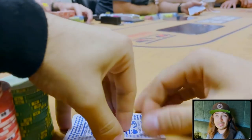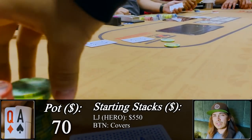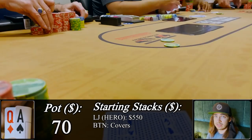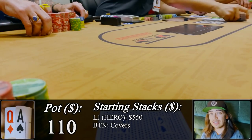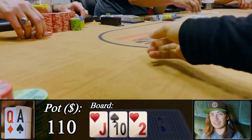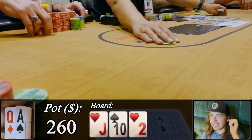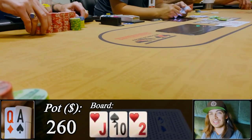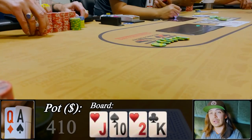We've got ace-queen offsuit — a familiar hand — in the low jack facing a button straddle and a limp. We bump the action up to $50, the button straddler quickly calls, and the limper lets it go. Heads up out of position with $110 in the middle, the flop comes jack-ten-deuce with two hearts. We've got two overs and a gutshot, so we bet $75 and our opponent calls very quickly. Good thing poker is purely a game of skill, as we skillfully turn the king giving us Broadway — the current nuts. We bet $150 for value.